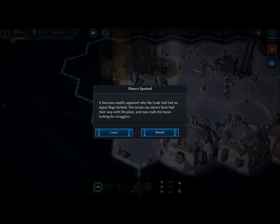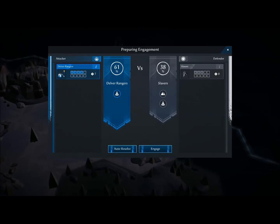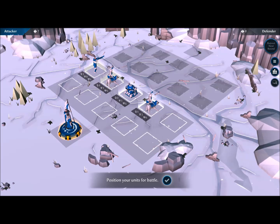Slavers spotted! We spotted slavers — we're going to attack them. We can't accept this. So far 38% odds — that's not good. They have a pretty nice army. We're going to engage, and you guys will get to see the combat here in Last Days of Old Earth pretty quickly.